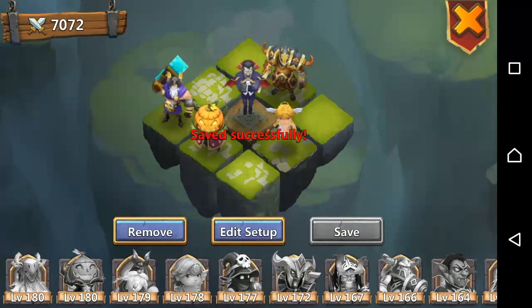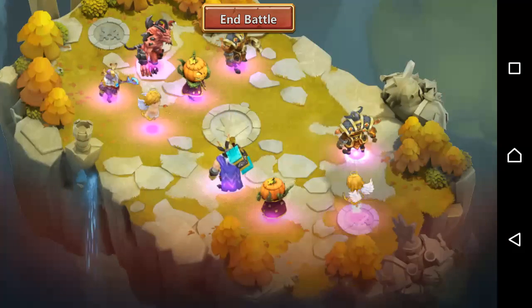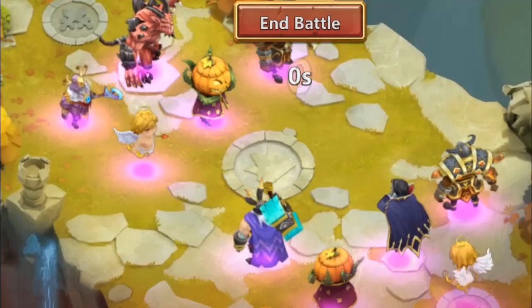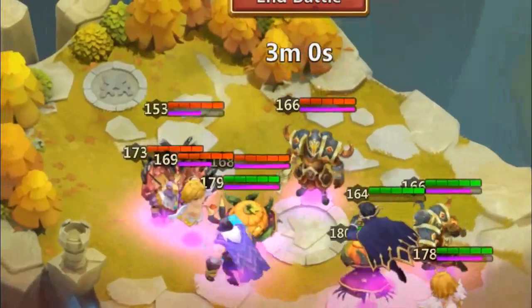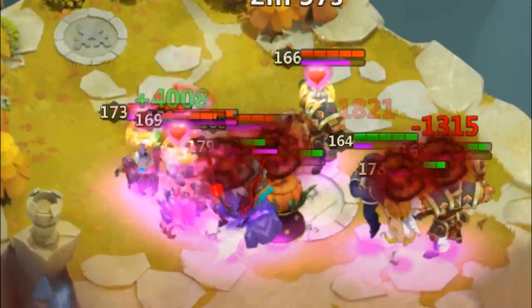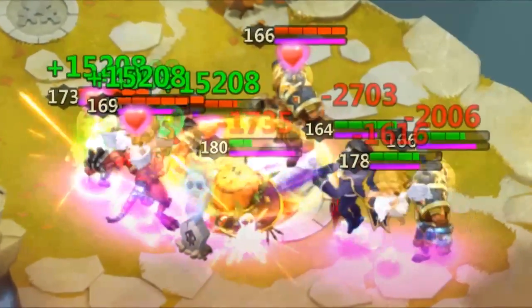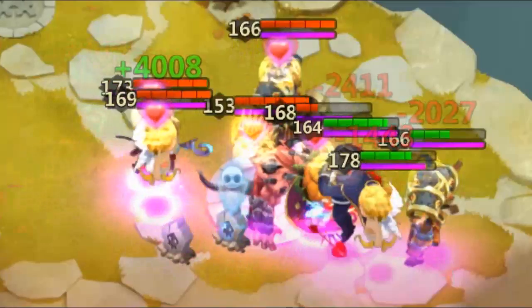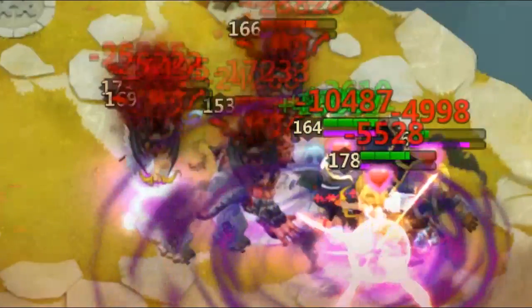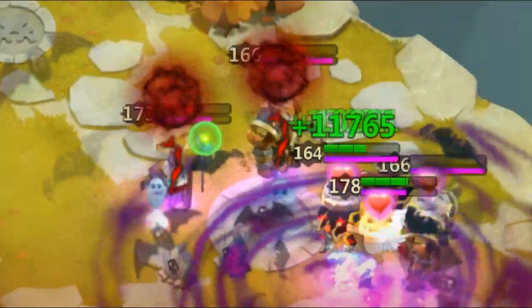Nothing is always the same — every situation is different. So this is the victory run, and let's see it in slow motion. Vandercut procs just right before the Ares, and now the key thing is that my punk nuke has proced. My vlad will proc after — vlad is going to proc cupid and vlad after the punk nuke.